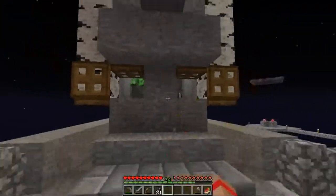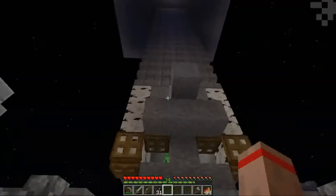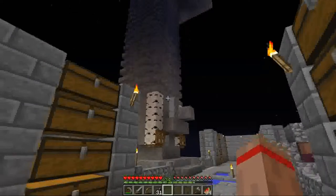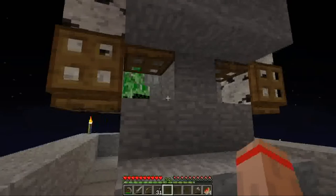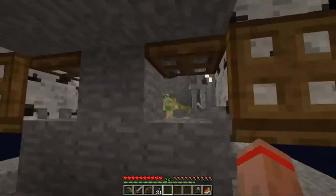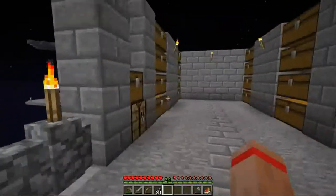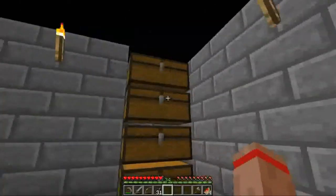Here's my mob farm. This is something I designed myself for this Skyblock world. It can get all types of mobs and most of them will be down to one heart left when they fall. Sometimes they die — I don't know why — but yeah, most of the time they get down to one heart. You can punch them to death and get those rare drops. I've been storing all that stuff, and these chests here hold the drops and stuff.